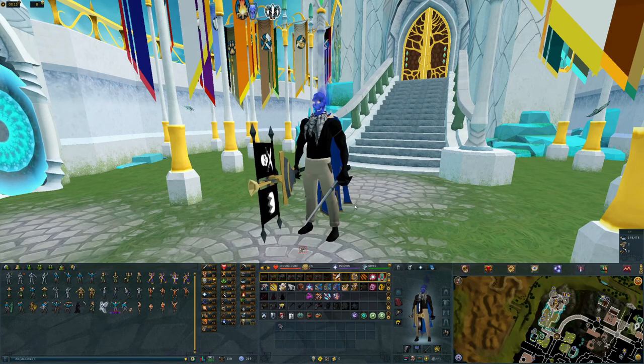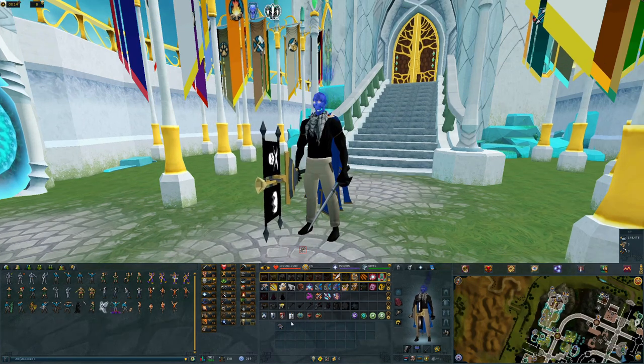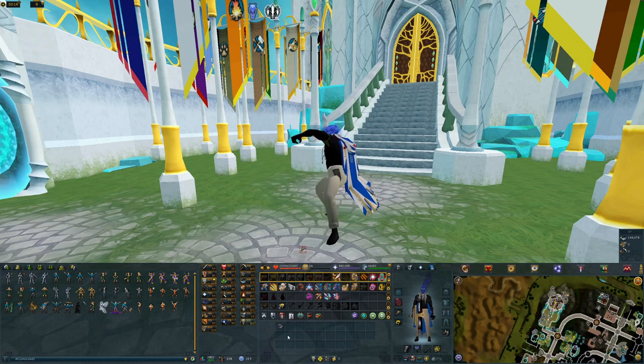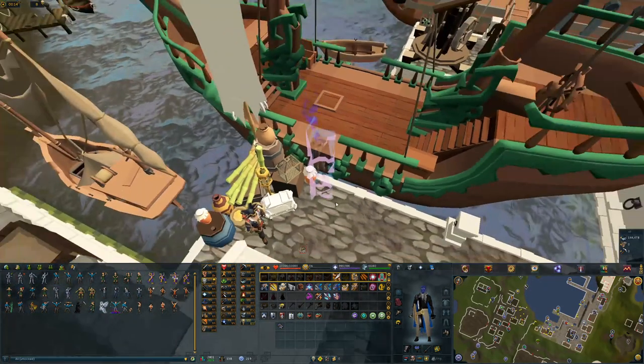Now I'm going to show you where you can get the Bonecrusher upgrade. I will be using the Arc Journal to teleport to Port Sarim, and if you don't have the Arc Journal just use the Port Sarim lodestone. I will also show you how you can get the Arc Journal.